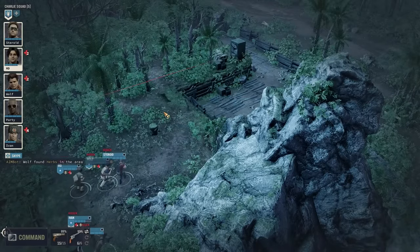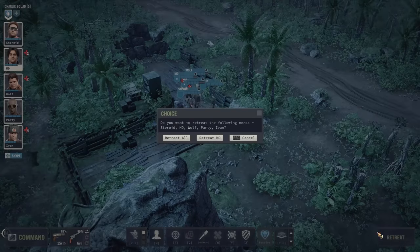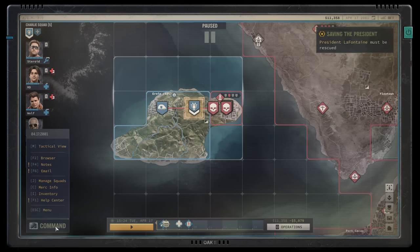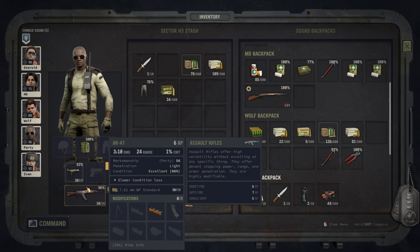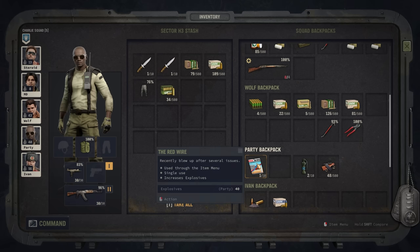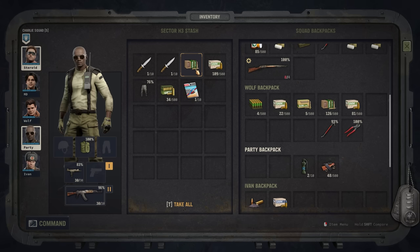Feel free to clear part of an area out and then retreat to the strategic layer, recover, and then dive right back in, keeping in mind of course that time is money. It's worth noting that each sector will also have a stash you can use if you find yourself carrying too much stuff, or otherwise needing to go back and pick up more equipment from closer than your nearest base. This isn't the biggest issue in the early game unless you have mercs with low strength who can't carry all that much, in which case space will start to run out real fast. As you travel from sector to sector, you'll explore stashes, engage with locals, acquire equipment, and get into gunfights.